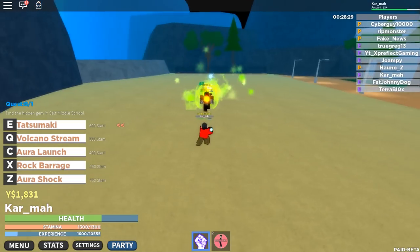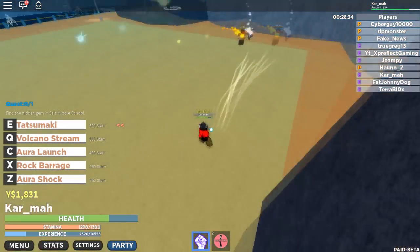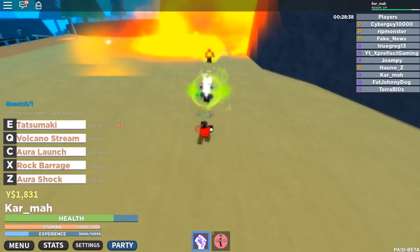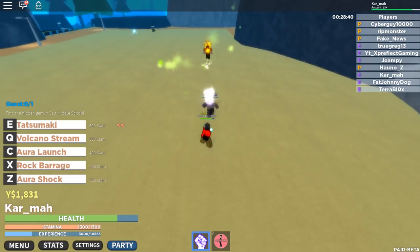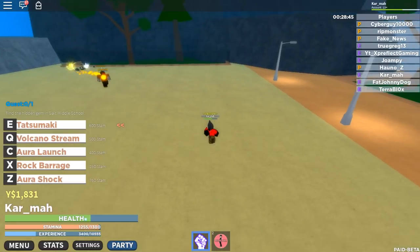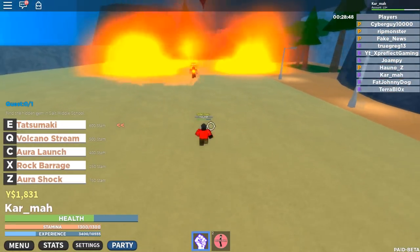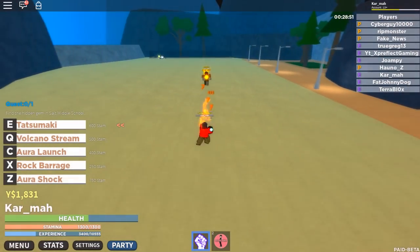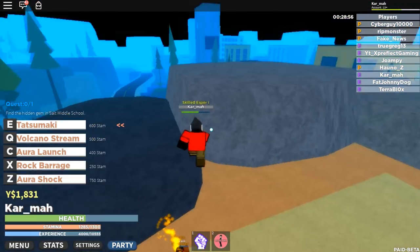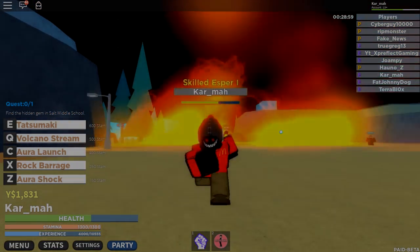Just click to deal damage and once he's about to use his move, run away. You can even predict it beforehand once you've been doing this for a while. This game hasn't been out for hours and I'm already level 123, so that's how you level up really fast with Esper. If you enjoyed, drop a like, subscribe, turn on notifications, and I'll see you guys in the next video. Peace.